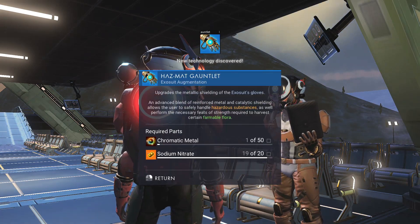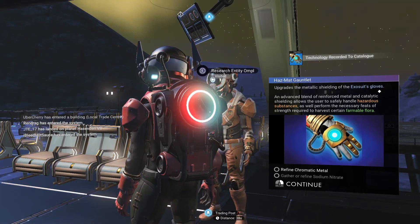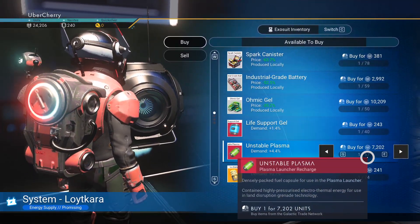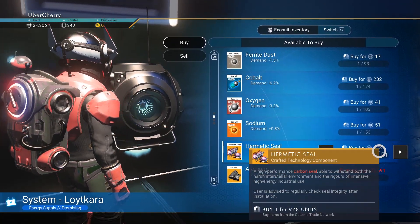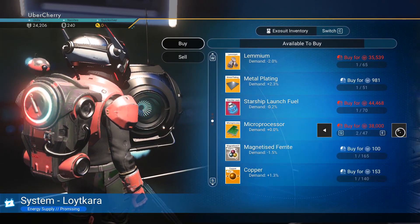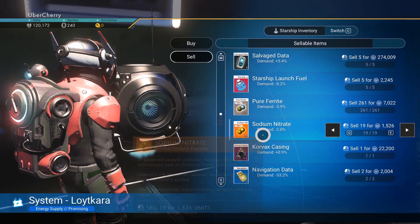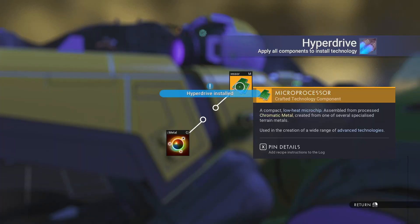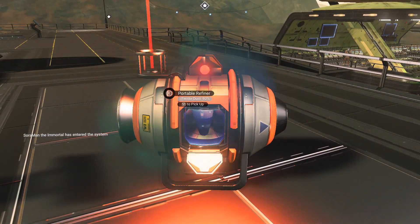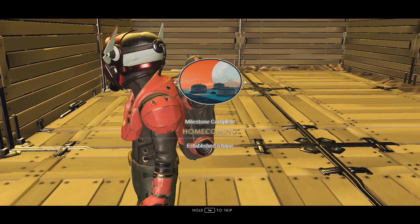Hazmat Gauntlet received. Purging contents of Obdurate Oversight Consolidations requisition. Interfacing with galactic trade terminal. Scanning. Microprocessors present in adequate reserves. Generating currency. Units received. Microprocessors secured. Hyperdrive installed. Portable Refiner functional on surface trade station terrain. Serviceable for base construction. Initial base construct complete.